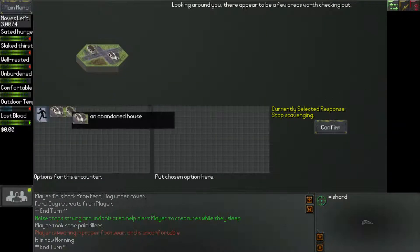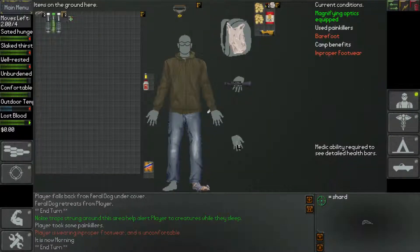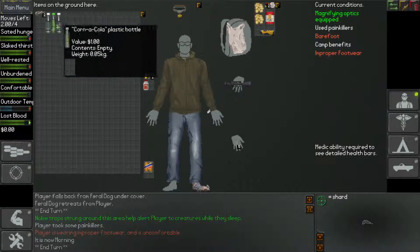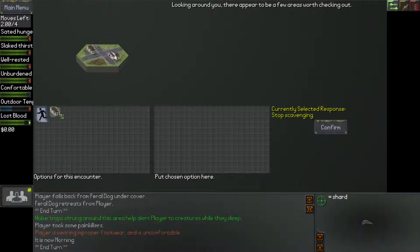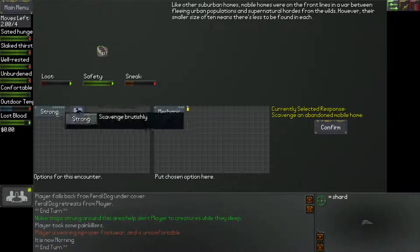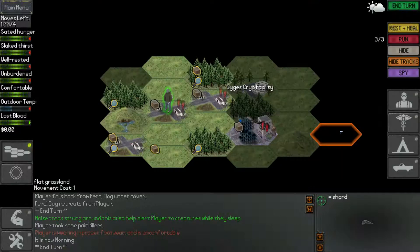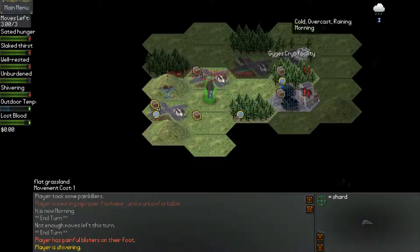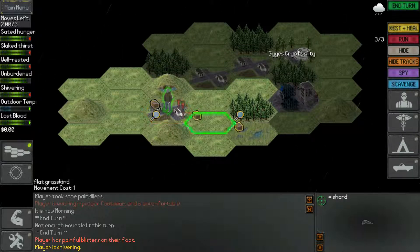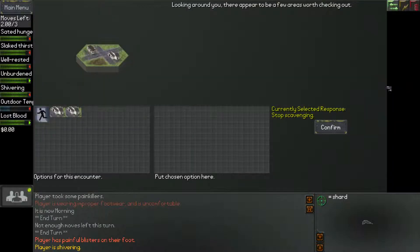A lighter, a flashlight. I wish you could rotate these things — that would be so much more useful. A makeshift rag shoe — comfortable, at least it's not barefoot. Take some more rags. We've got that for now. Scavenge the abandoned house — what do we get? Some bullets, stones, empty plastic bottles — not really anything relevant. Painful blisters on my foot, of course. That's because of the shoe — I'll take it off.